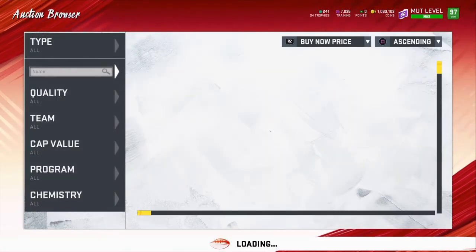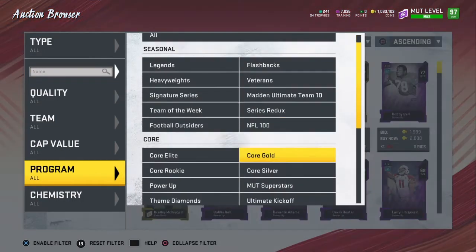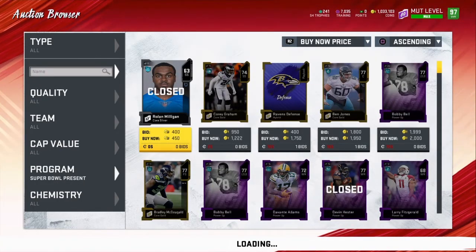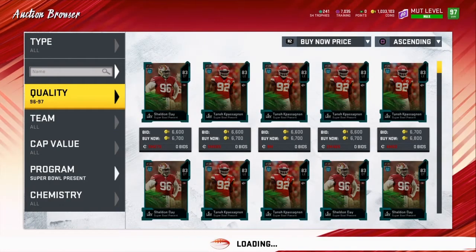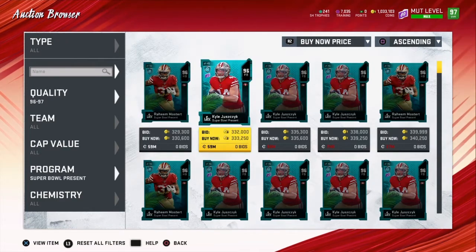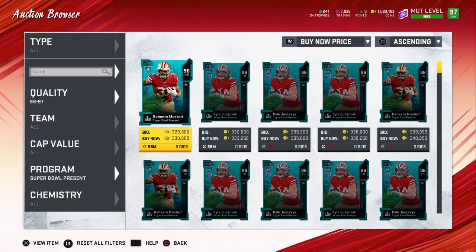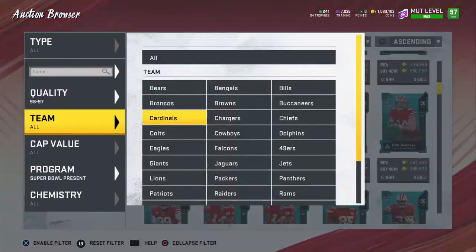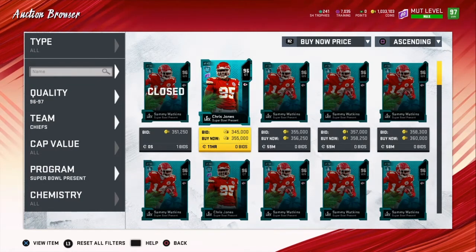If you get one of those cards, you can easily get the other two and sell them back for the same price. You just gotta grind if you want coins — you're going to have to grind a little with the solos. My coin stack is low right now — I bought Jalen Hurts and Tyreek Hill. Let me go to Tyreek Hill on the auction block. He's sitting at 350k, so let's round it a little.